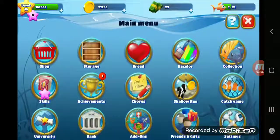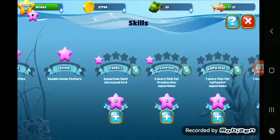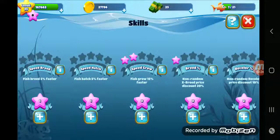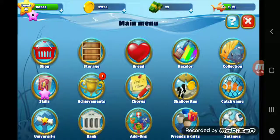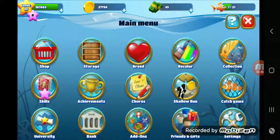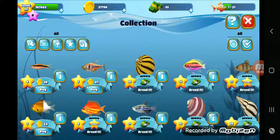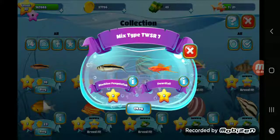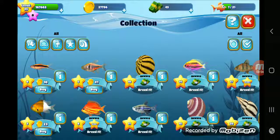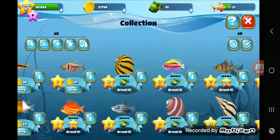You can also breed. I unlocked it where I can breed all my fish regardless of whether they're the same type, so that's why I've been making all kinds of crazy fish. There are skills you can unlock which give you different tank types and how many fish you can catch. There's also an achievement area where you can do achievements. There are also collection challenges where you try to collect a certain type of fish. Once you complete a collection you can just buy that fish. It tells you what kind of fish you need to breed with what to get that special fish.